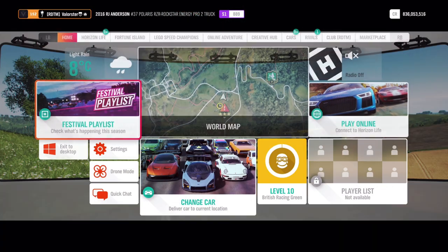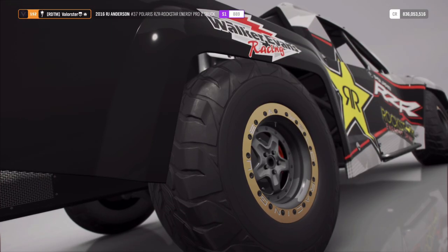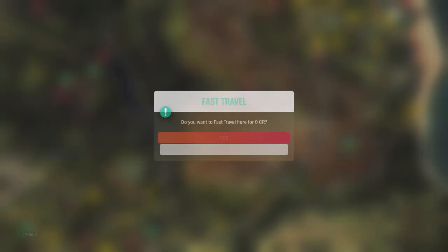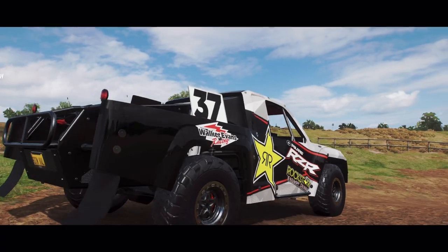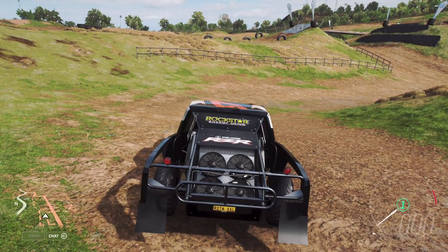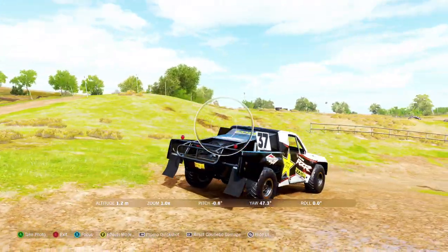Now let's look at the photo challenge. You can actually stay in this car. We go to Mud Kickers — it's here at Esmore on the map. What you need to do is go into Photo Mode, take a picture with the car there, and you'll complete the photo challenge.